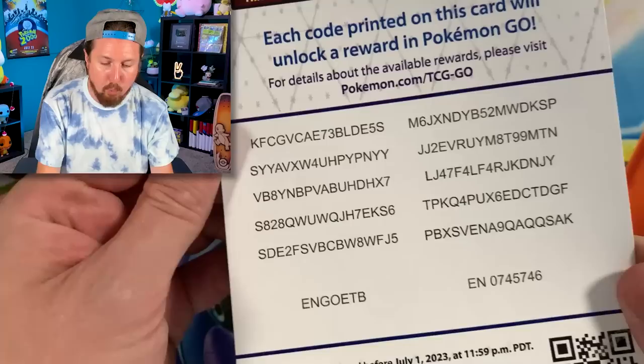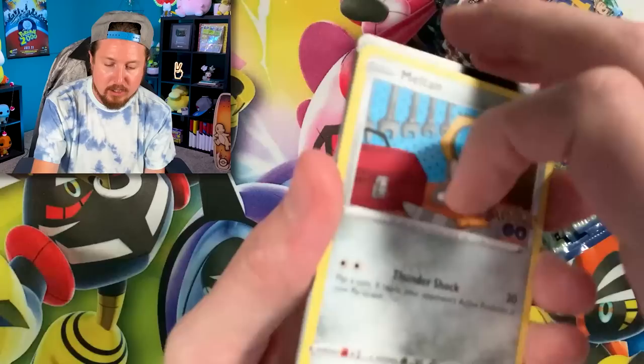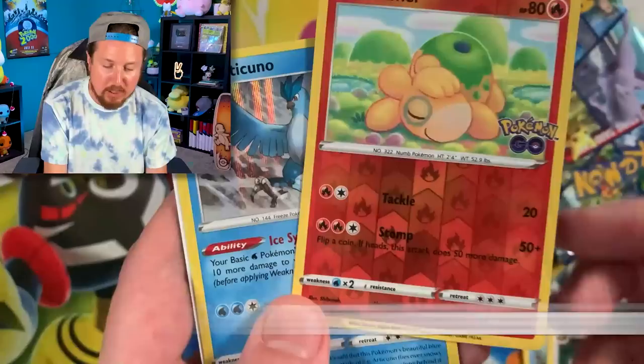Here's the code card to unlock that full art Mew V. We have 10 booster packs right here as well as all of the code cards for Pokemon GO. Throughout today's video, if we pull a card that we actually need for our Pokemon GO card binder, you will see it actually inserted into the binder.